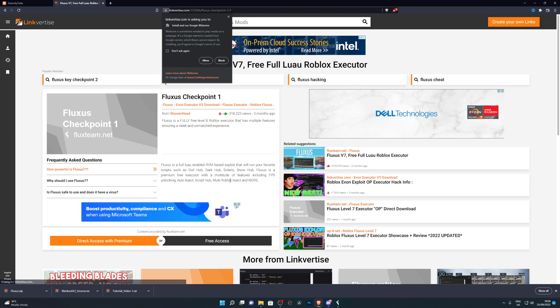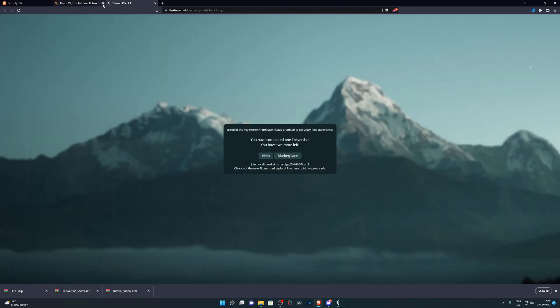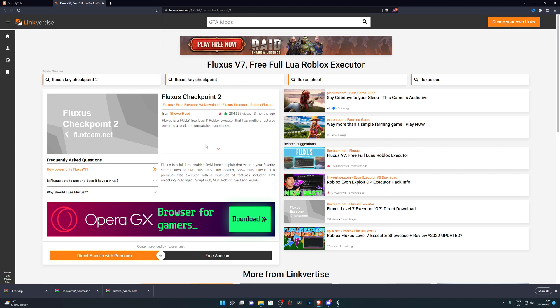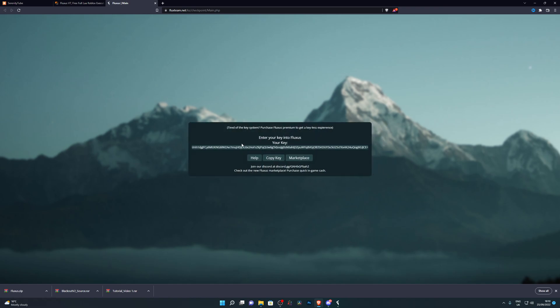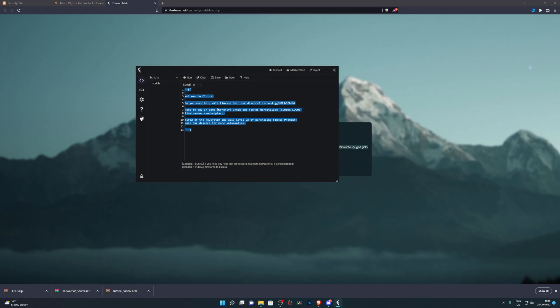Once you get onto the key page, make sure your ad blocker is off. Click on 'Free Access' which will take you to checkpoint one. There are three checkpoints in total. If it asks you to view an ad for maybe 10 seconds, you need to do that before continuing. Once you complete all the steps, it will give you your key. Click 'Copy Key' to copy it, then go back to Fluxus, paste the key, and click Enter. That will start your Fluxus application.